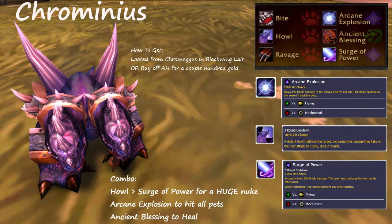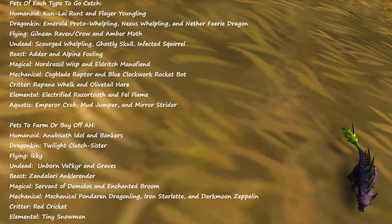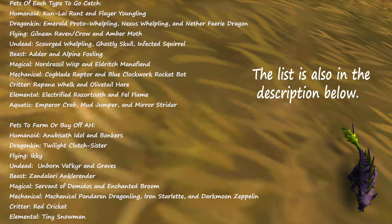Last but not least is Chrominius. Chrominius has a hard hitting combo with Howl and Surge of Power which can one shot most pets. Arcane Blast is also great for taking out common flying pets and for hitting the backline. Once you have one pet leveled to 25, you'll be able to buy other level 25 pets off the auction house.